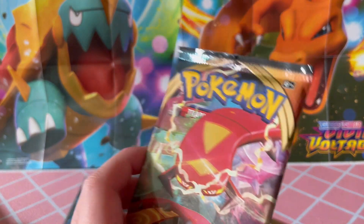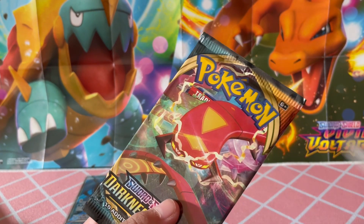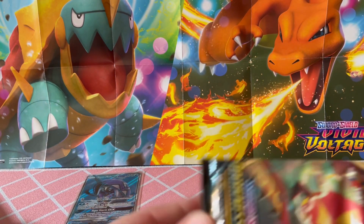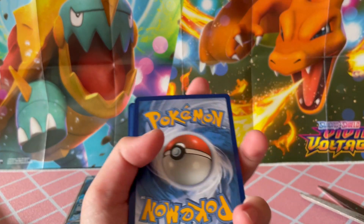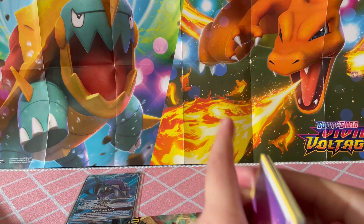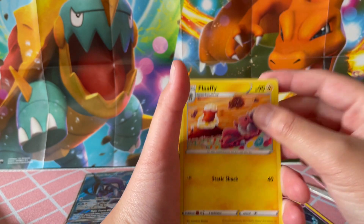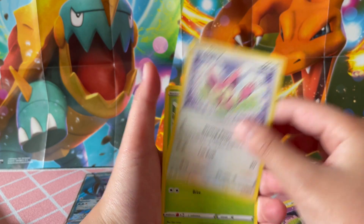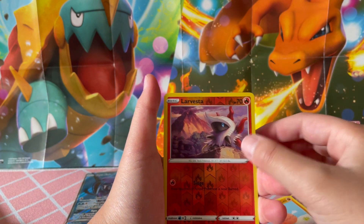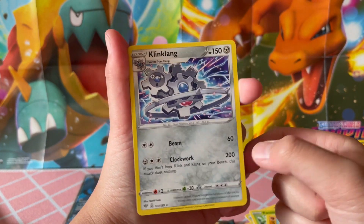Now we're going to be opening another Darkness Ablaze. This one seems to have a Scorch art on the front — I've never seen that before, because I've only had Charizards in front. Green code card. No Charizard from Darkness Ablaze yet. We got: Psychic Energy, Starly, Shiinotic, Flaffy — ooh, that is a cute card — Skiddo, Roserade, Gulpin, Vanillite, Trapinch, Larvesta. And the rare is a Klinklang. Hmm, I've never gotten this card before. That's a cool card.